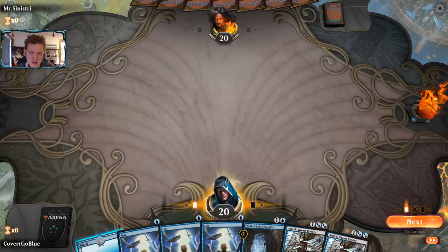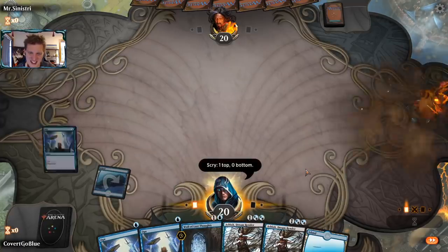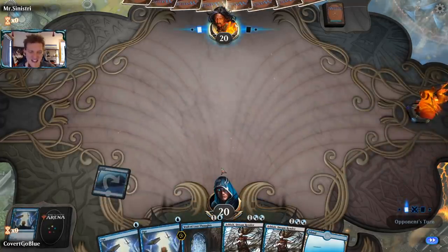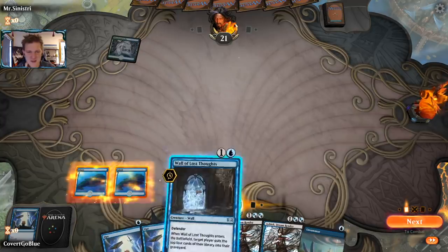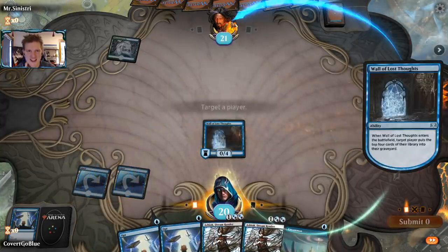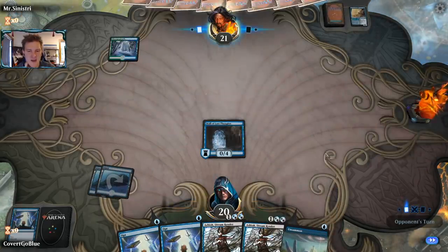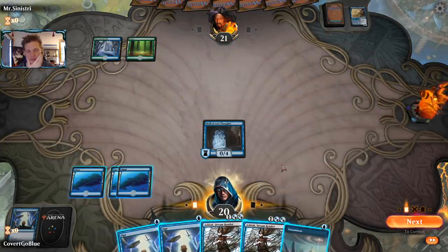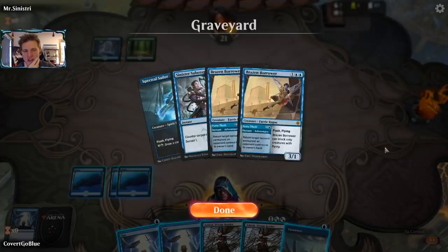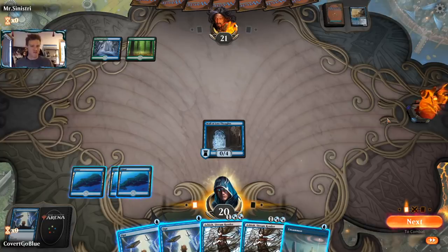We play an Opt — maybe it'll find us lands, maybe it won't. I can't resist weird hands; it's one of my flaws. Let's hit them with Wall of Lost Thoughts and send a message. Oh, Simic Flash — that's not good, that's probably very strong against us. I thought we might be up against Golos. What do you think, just straight up slam it? They'll definitely have Quench or something, won't they? They always do.